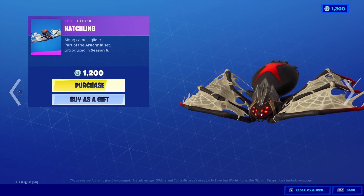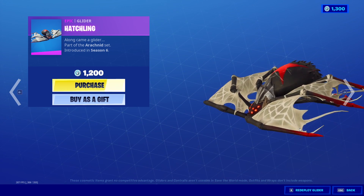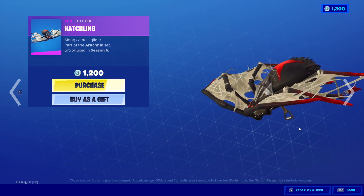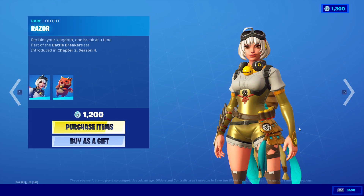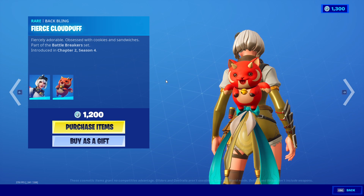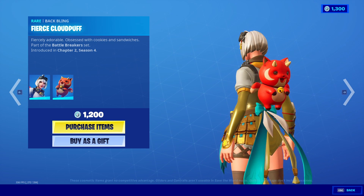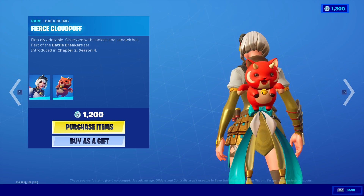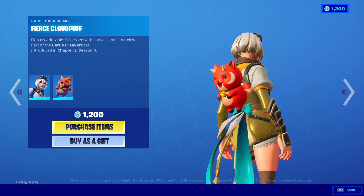Hatchling. Razor along with the Fierce Cloud Puff — now that is adorable. That is an adorable Back Bling.